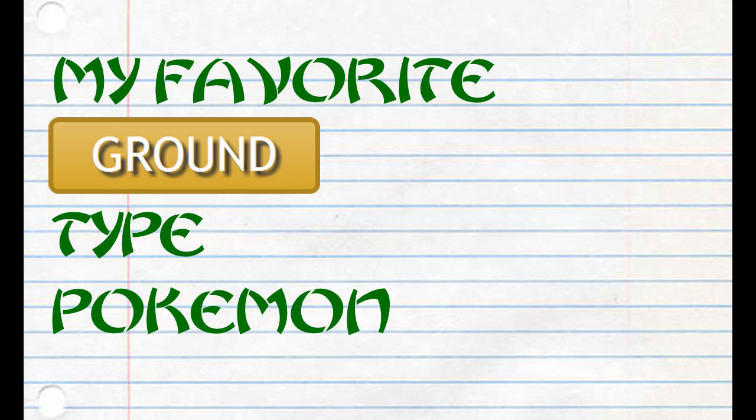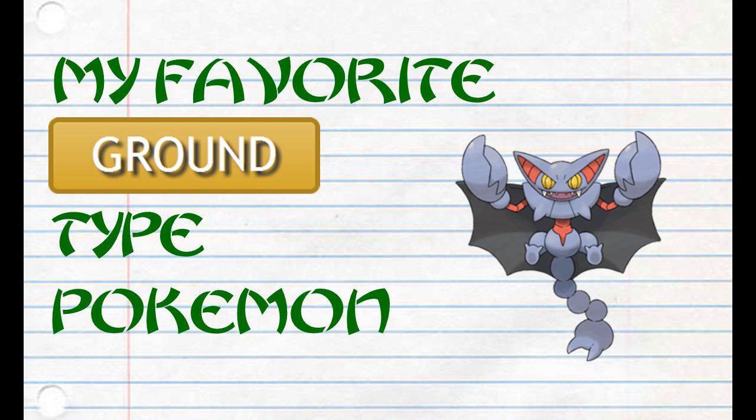I didn't really think too much of this next one until I actually went about using it, and that's Gliscor. I had high hopes for Gligar but Gligar disappointed me. But Gliscor is pretty fun to use, taking advantage of Poison Jab. It has access to all the elemental fangs, Night Slash, and it's fast. I found mine to be pretty fast and it just seemed so hard to take down.